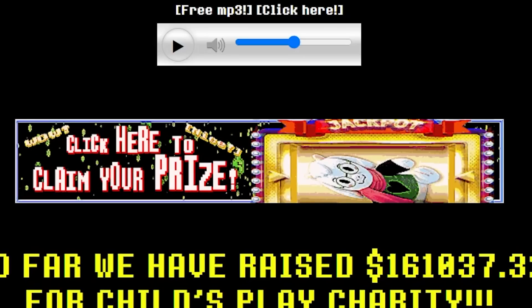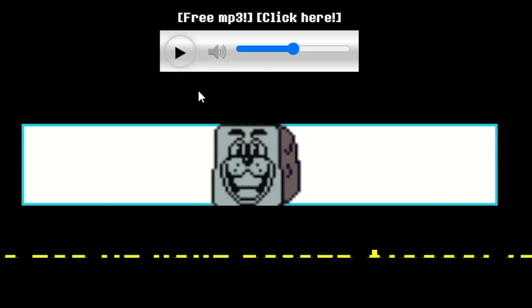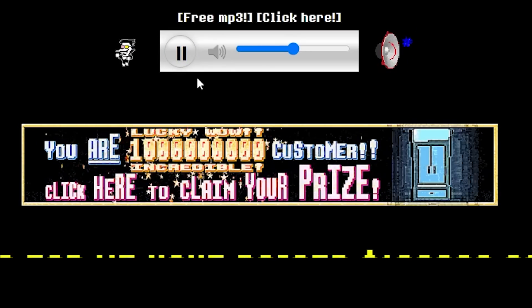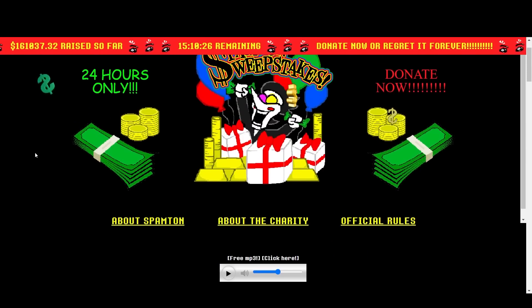The first thing visitors of the Spamton Sweepstakes will notice is this fake early internet-styled advertisement that alternates between three variants when you refresh the page. The first one I got was 'Click Here to Claim Your Prize, Jackpot.' Clicking the ad brings you to a peepis, and clicking on the peepis plays a crowd gasping sound. The header on the website reads: You Lost.